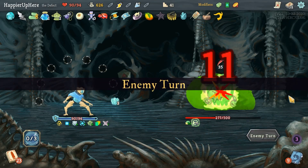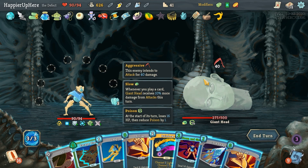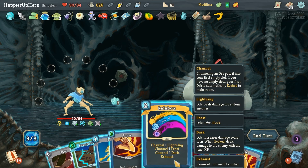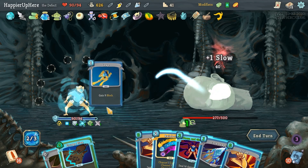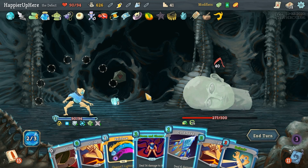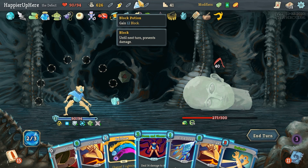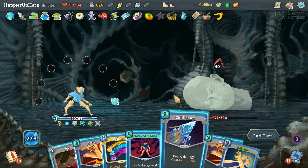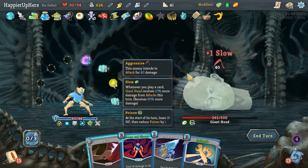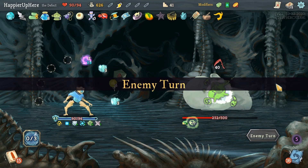40 incoming and I don't have any Buffers anymore — this might be rough. I can defend 18. Rainbow isn't going to be enough either. Let's double-play Leap, then Escape Plan, Cold Snap, Rainbow — I'm going to take damage, there's no way around it. Block Potion — 25, 28 — wait, that's not enough right? Actually Block Potion saves me another turn. 43 block because of another Frost orb.